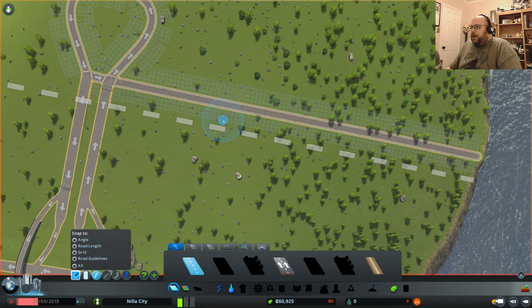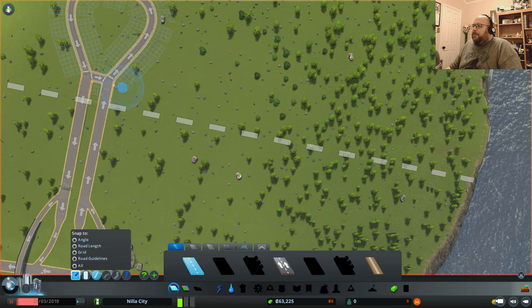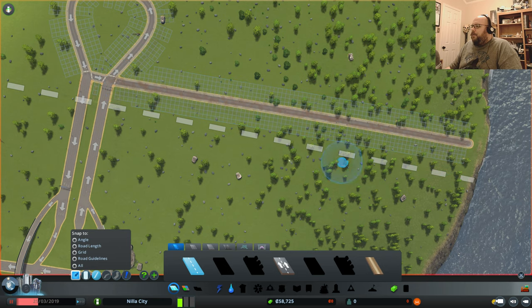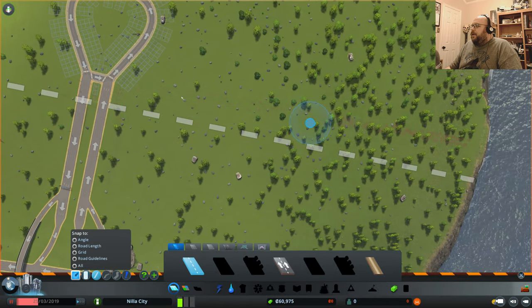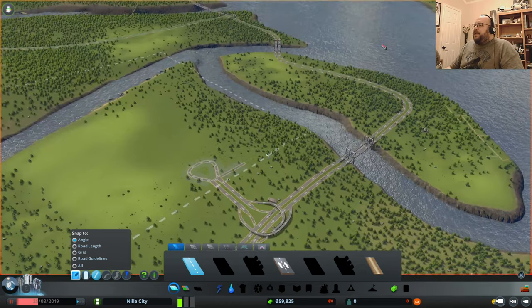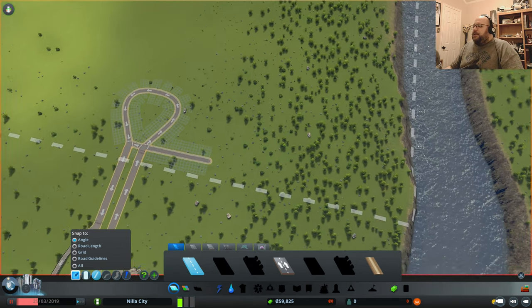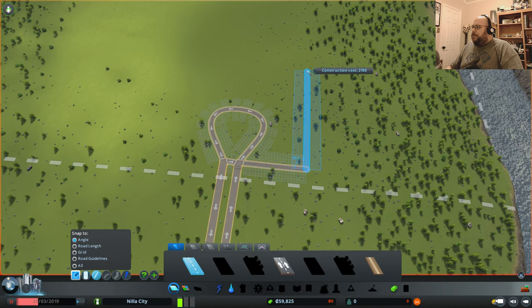That was too close to the edge — I only got three grid squares instead of four. I'll bulldoze that for the refund and try again. Then I'll turn on only the angle snap and leave everything else off, so I can go perfectly 90 or 180 degrees to create a regular perpendicular grid. This area will be a very regular grid. Don't worry — we'll get into curvy roads later, but not in this first episode.